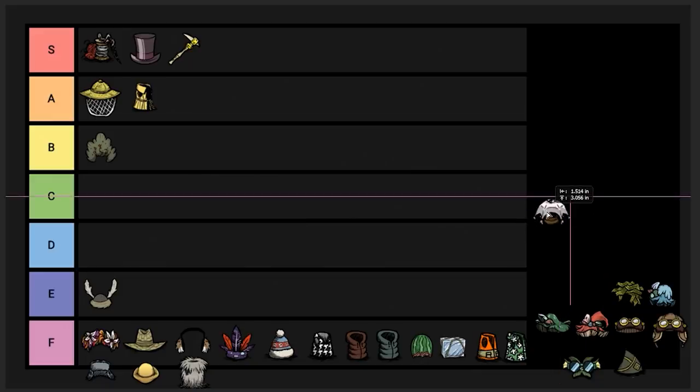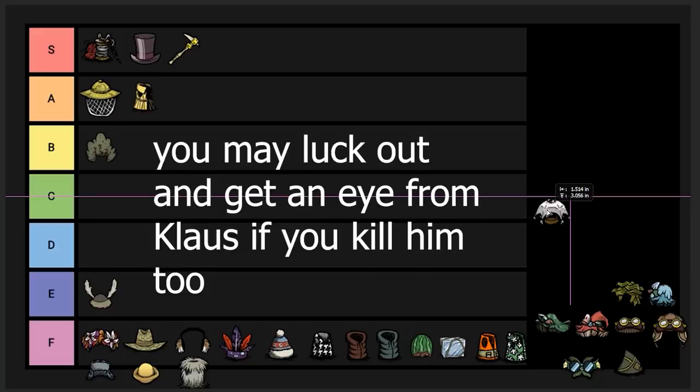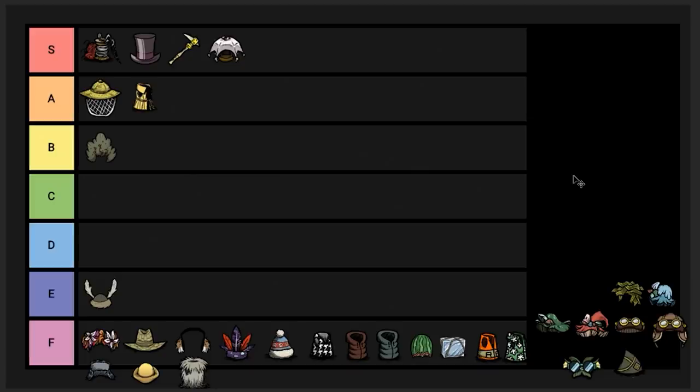Eyebrella — this is the best item to protect you from rain. You can only get one per winter, which is why it's still very relevant. I have to put this up in S tier. This is my go-to for dealing with any rain issues in spring. It goes in the head slot and gives 100% protection from rain. Generally I see the head slot as a little bit weaker than the body slot because the body slot has so many options — armors, backpacks, speed-increasing amulets — compared to the head slot which is basically just armor and the eyebrella.